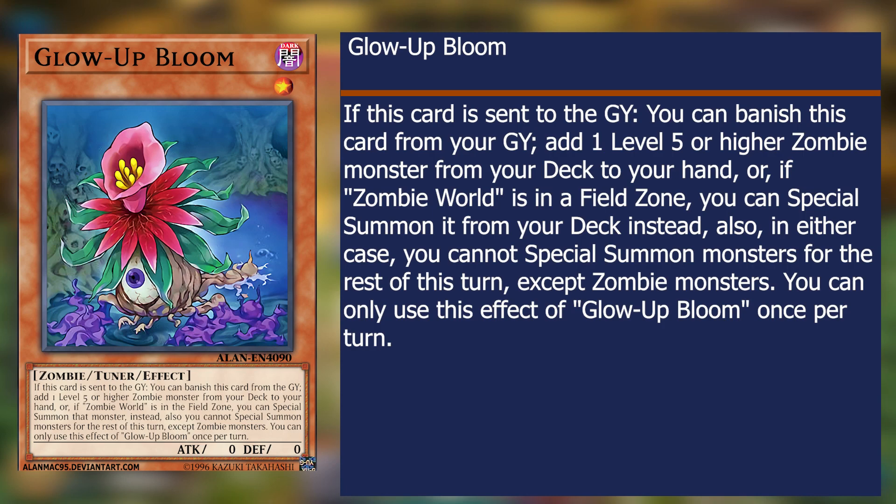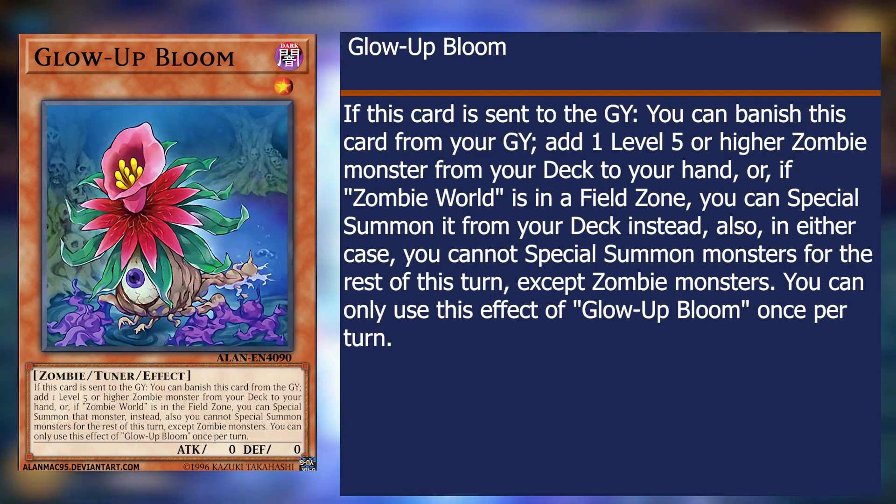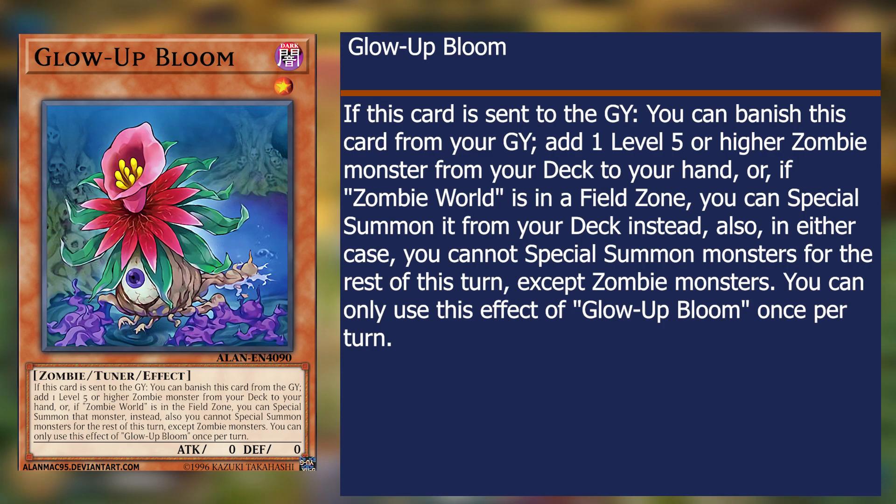Blow Up Bloom is the working man's Eldlich summon, and it works amazingly with Zombie World and the deck as a whole. Allowing for a faster rollout of initial Eldliches. Blow Up Bloom is little but mighty — a card with no stats that can be hidden while being set. If Blow Up Bloom is sent to the graveyard for any reason, it can be activated to summon one level 5 or higher zombie monster. And if Zombie World is active on the field, one of the Blow Up Blooms can be special summoned from the deck per turn, with the added effect that you can only summon zombies per turn — but only one card in this deck isn't a zombie, so it's okay. Make sure to get Rock out before you get Blow Up Bloom.